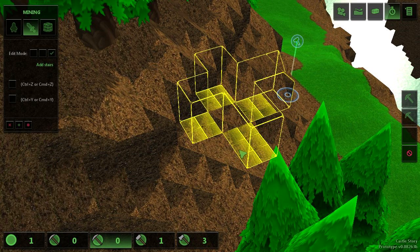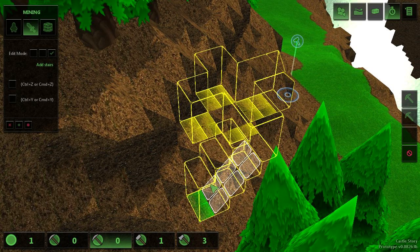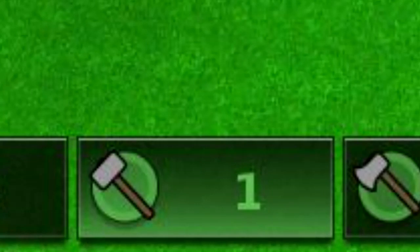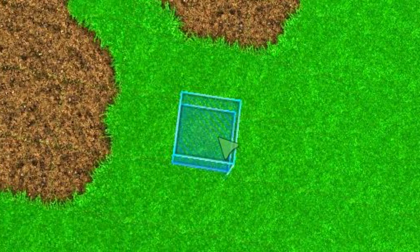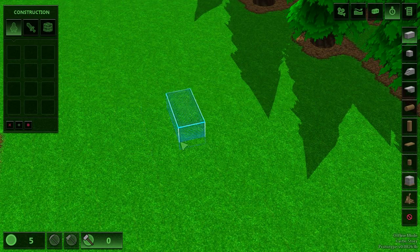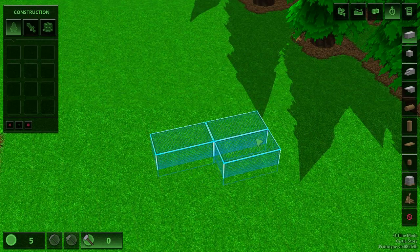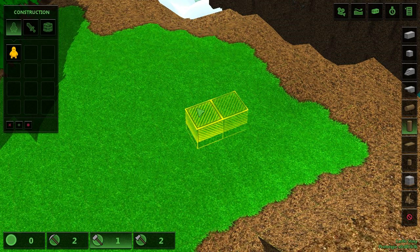If you want to add stairs to go down, change edit mode under the sword icon to stairs — it works similarly to remove mode, by control-clicking the spaces you want to become stairs and then clicking again. For a construction job, select the hammer icon at the bottom and on the right you'll see a large selection of blocks and items. You can also use the radial menu by holding the right mouse button and dragging to the block you want. Use right-click to rotate a block and left-click to place it. To remove a blueprint or destroy a normal block, shift and left-click to mark it for removal. Destroying blocks can leave debris on the island that miners won't pick up.